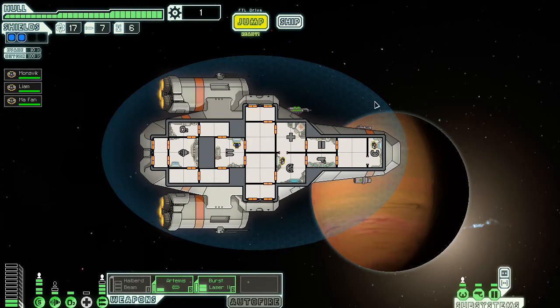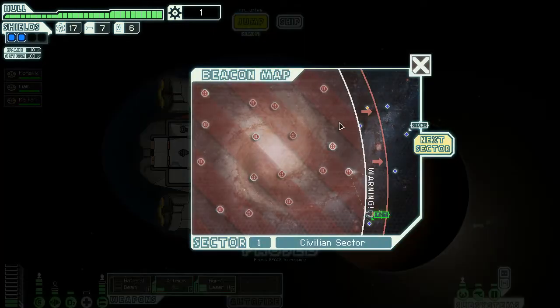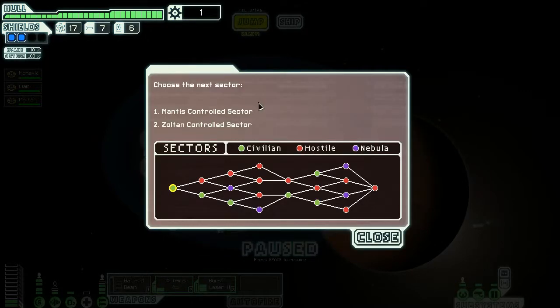Hello and welcome to FTL: Faster Than Light, part 2. In the first episode we got to grips with how to do everything. I'm finally understanding the whole idea of power and what you need and how much you need, though I still don't know why everything charges up so slowly. We're ready to jump into the next sector.